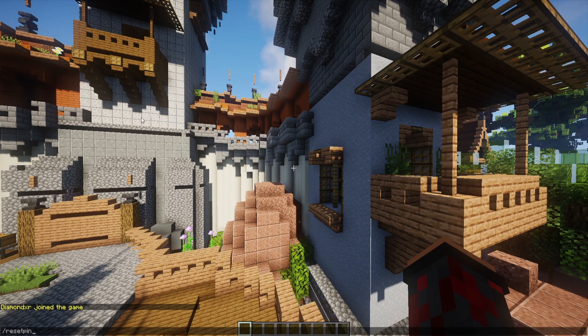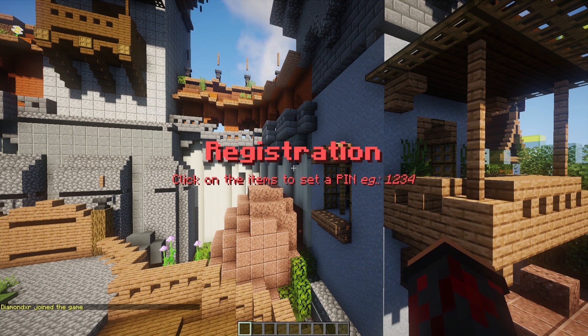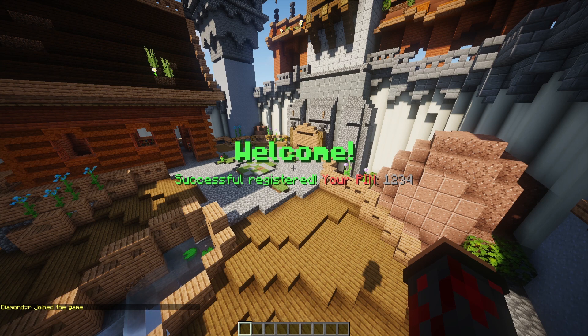What we can do now is reset PIN and then put in a player name. Since I'm the only player on — your PIN got reset by an admin, meaning you got kicked from the server and you're going to have to reset it again. So I need to set up 1-2-3-4 and we're back in. This is a very simplistic plugin.